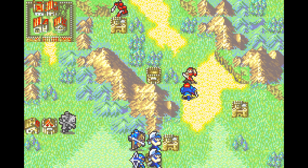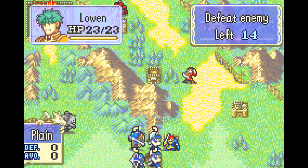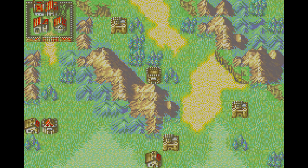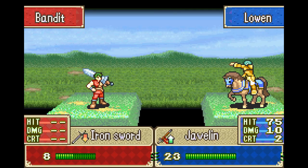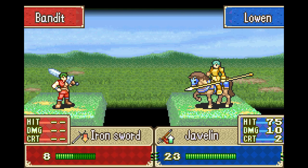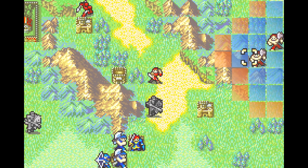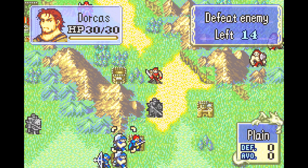Will Eliwood actually double? No. We're just gonna wing it. Javelins are very important in this game because it allows a ranged unit to have two-range attacks, which is godlike. I like the hand axe — hand axe is the other one.